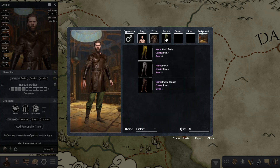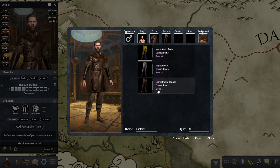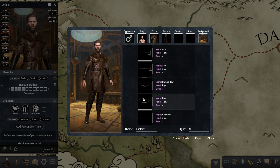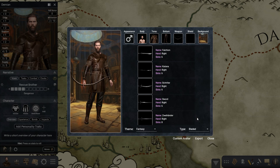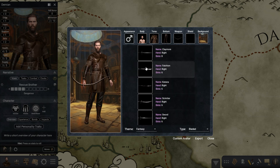If we go to the pants or the bottom slot of the avatar, I also redid all the pants and added a couple new ones. And now for weapons, I added bows, which were requested a lot. Here you can also filter by type — for example, let's filter by blades and pick this one.